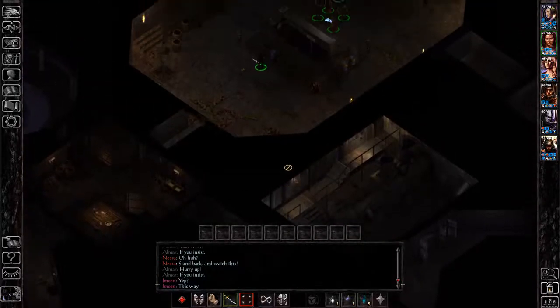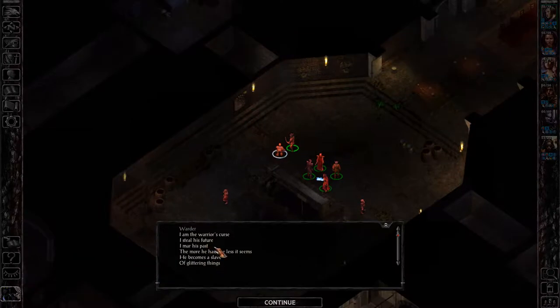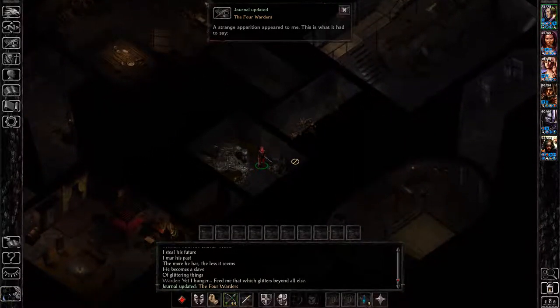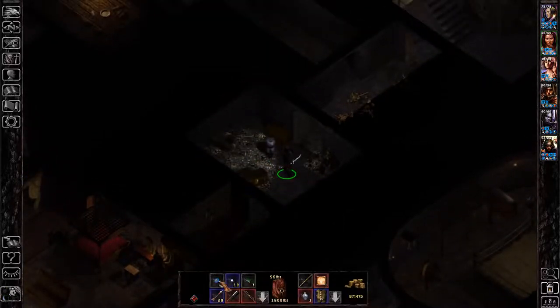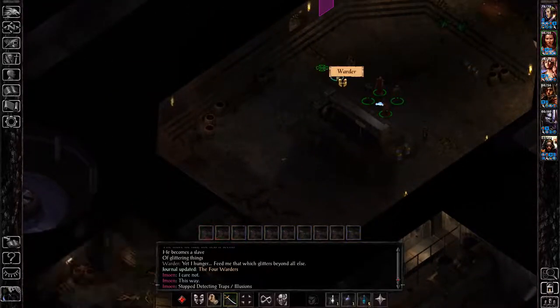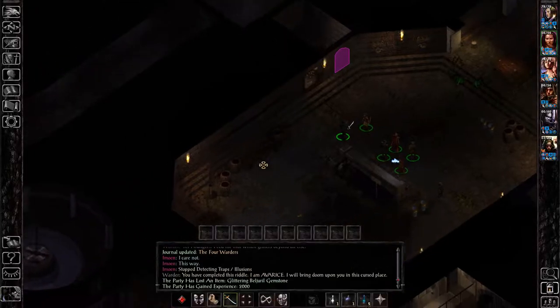We're going to do the two easiest ones first. The first warder says: 'I am the warrior's curse, I steal his future, I mar his past, the more he has the less it seems, he becomes a slave of glittering things.' So what we have to do is go to the treasure room and click on the big pile of treasure — you can see it has a glittering Belgerial gemstone in there. Take out the glittering Belgerial gemstone, go back and talk to this warder, and that puzzle is solved — easy peasy.